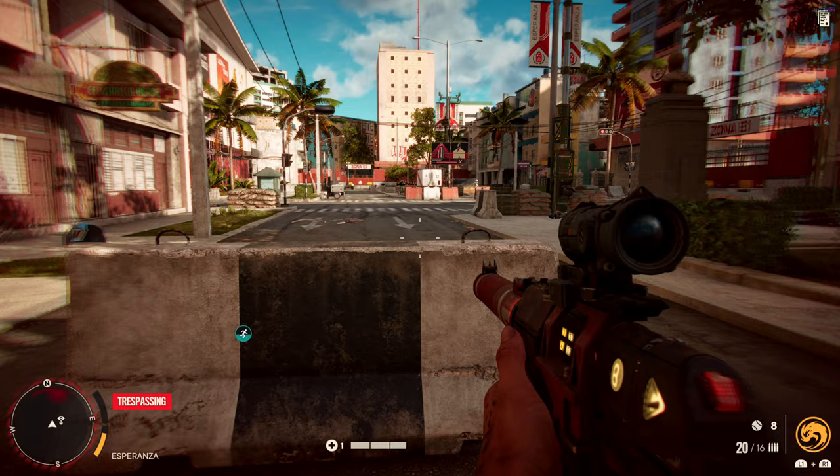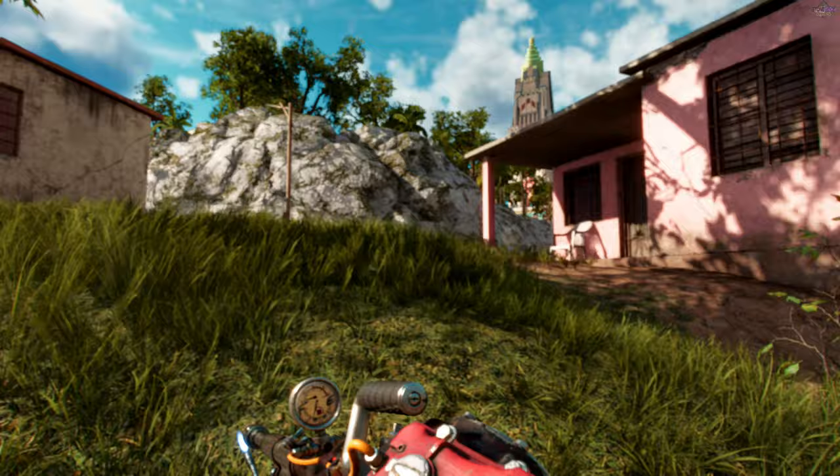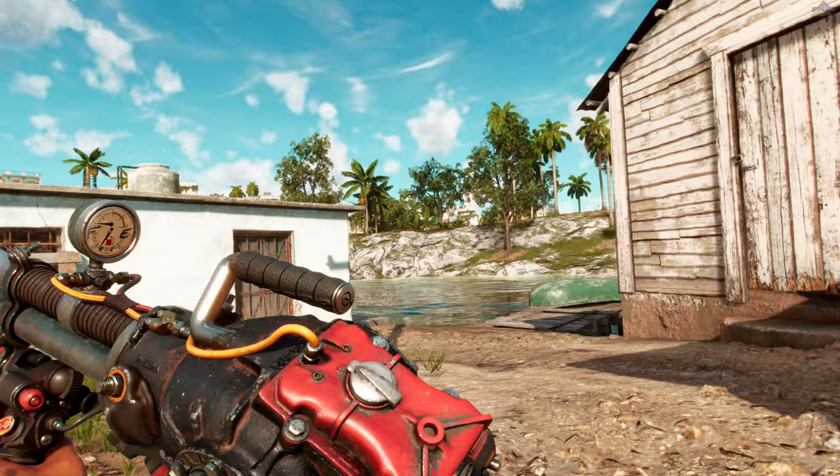Will burning enemies run to water? The idea here is to get the Flamethrower out. We're going to set an enemy on fire and see if they run to the close-by water to put it out. Let's see what happens — we're going to try to lure them over to this water here first. Might make things a little bit easier.